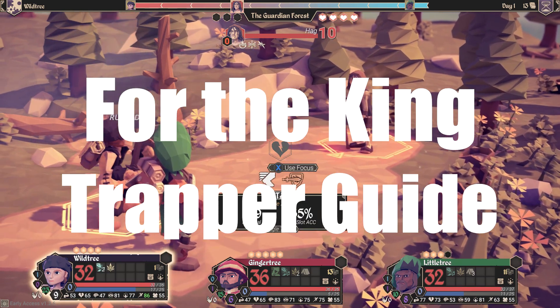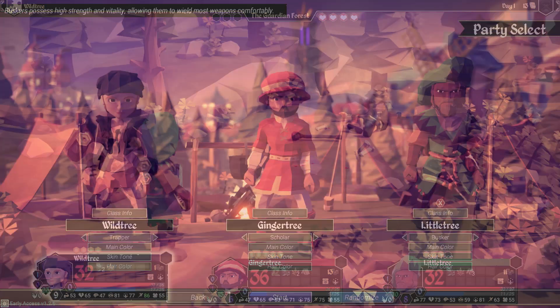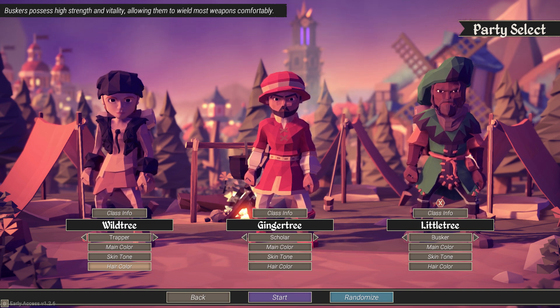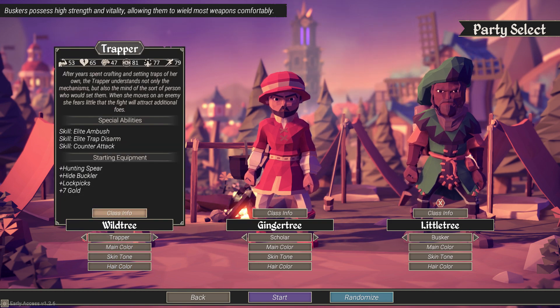So what exactly is the Trapper? Described on the wiki page, this is how she is basically described: after years spent crafting and setting traps of her own, the Trapper understands not only the mechanisms but also the mind of the sort of person who would set them. When she moves on an enemy, she fears little that the fight will go badly. In other words, she has the ability to basically disengage traps.